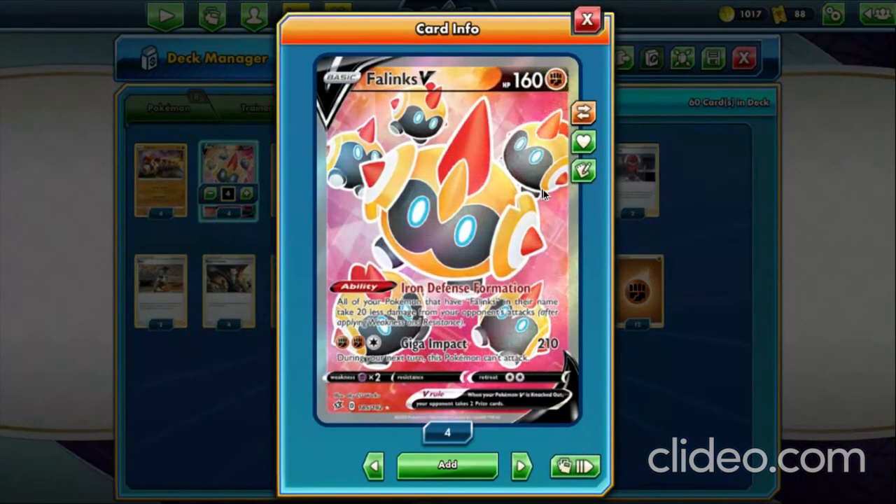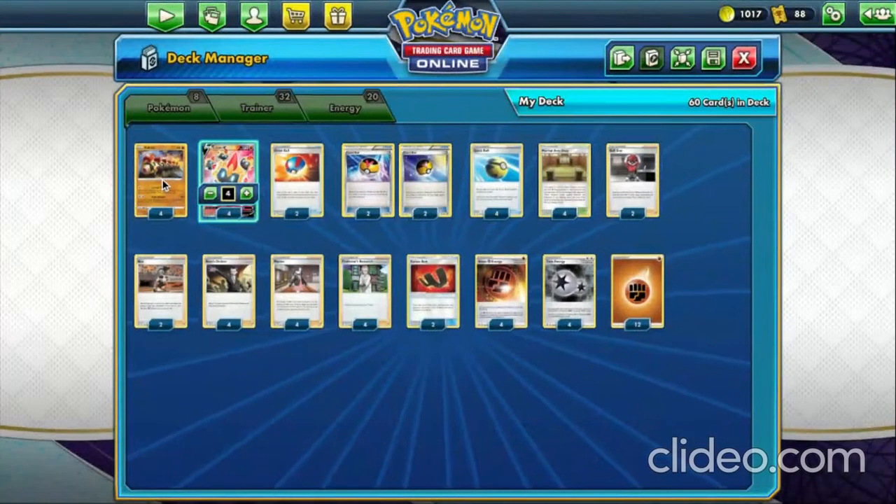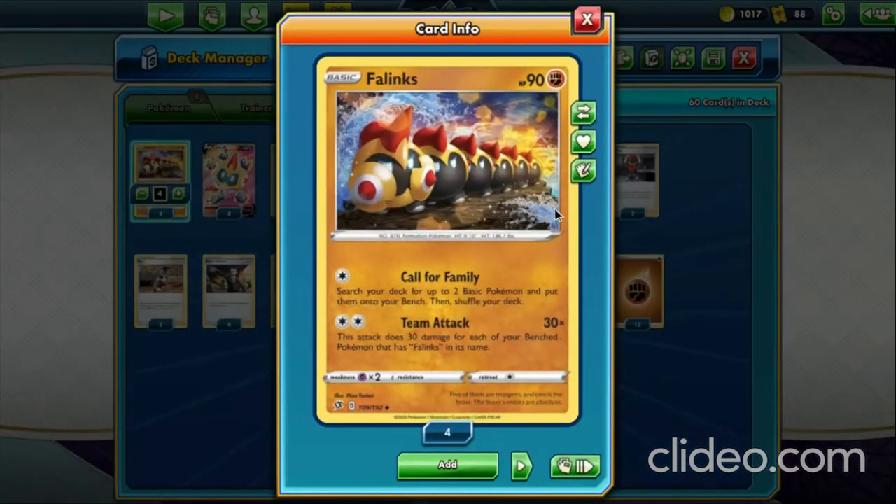We are reviewing a Phalanx deck which will include Phalanx V and the regular Phalanx cards. These are really fun to play. Phalanx V's attack Giga Impact does 210 damage, but unfortunately it's only usable during your next turn. Its ability reduces all damage taken by your Pokémon with Phalanx in their name by 20. If you've got four of these out, that's 80 damage less, which is already amazing.